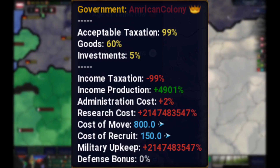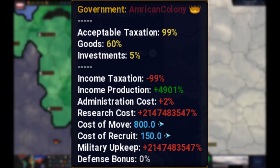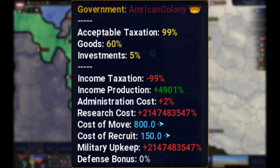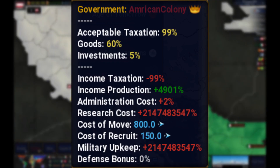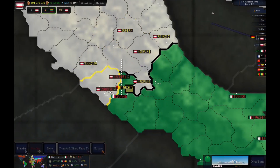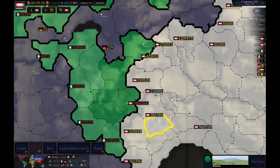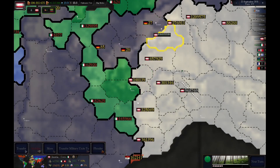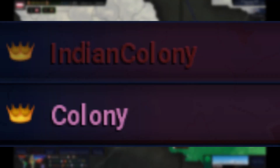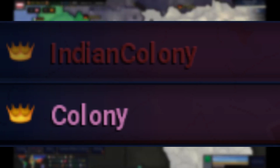American colony government type can make a huge amount of money, but can't have any army because of the high military upkeep cost. This goes for all the colony government types. American colony also has minimum goods set to 60% — goods increase your population in Age of Civilization 2. It makes 90% of its income by production. African colony government type makes the majority of its income by taxation and acceptable tax. Colony government type is in the middle of these colony government types, and the same goes for Indian colony government type.